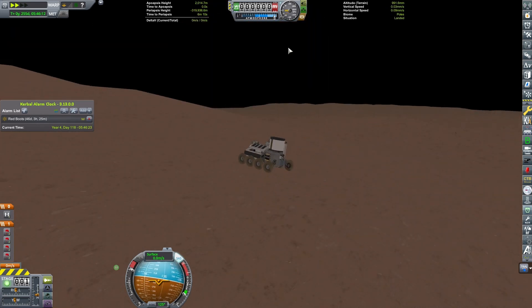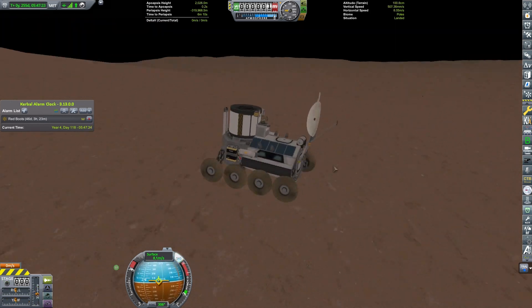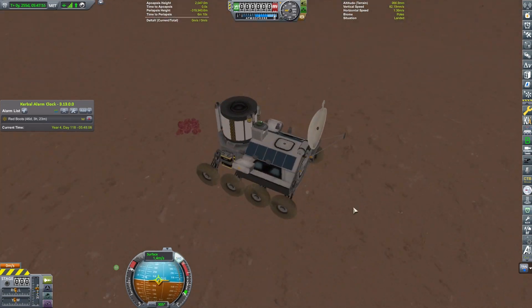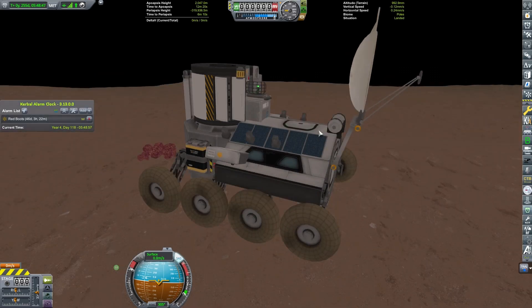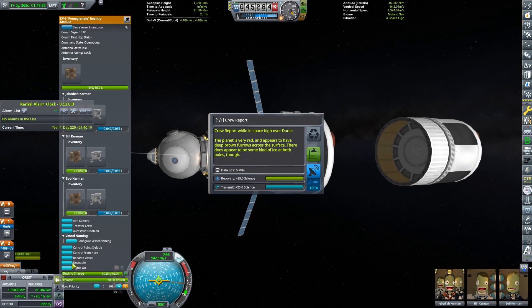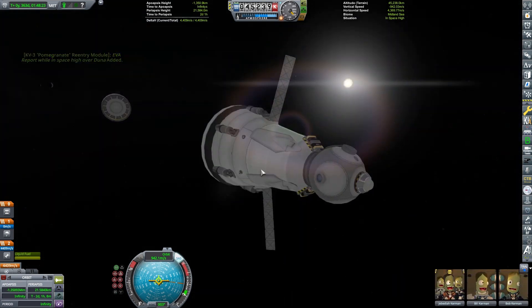I enjoy aerobraking - it's a really cool thing. Our rover is down safely onto the surface. We just need to eject, and there are some blueberries here - let's go ahead and scan them and get the science from that. I ended up cutting out some footage - I drive the rover a lot or jump to different points, so you're not going to see me gather all the science everywhere, but I do try to gather quite a bit of science while I'm on Duna and get the most out of it.